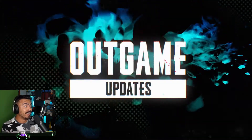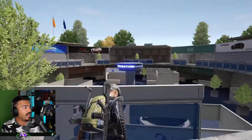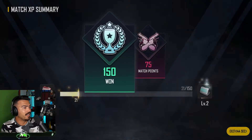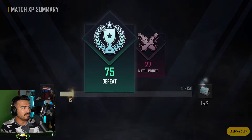EXP gained for Deathmatch combat level has been increased. EXP for kills, deaths, and knockouts are all increased by 50 percent. EXP for wins has gone from 100 to 150, and losses from 30 to 75.